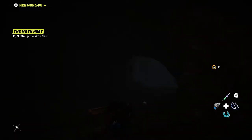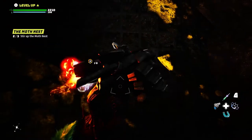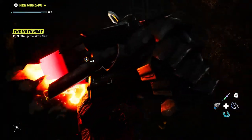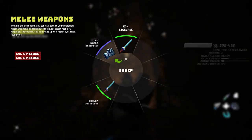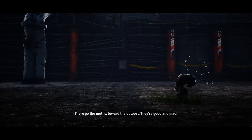We bust through — I bet we have to get our fist out and just bust through it. Gotta love these fists! There we go — just punch yourself down. Alright, let's get something different. No more moth's nest — we did it! There go the moths toward the outpost. Moths — they're good and mad!